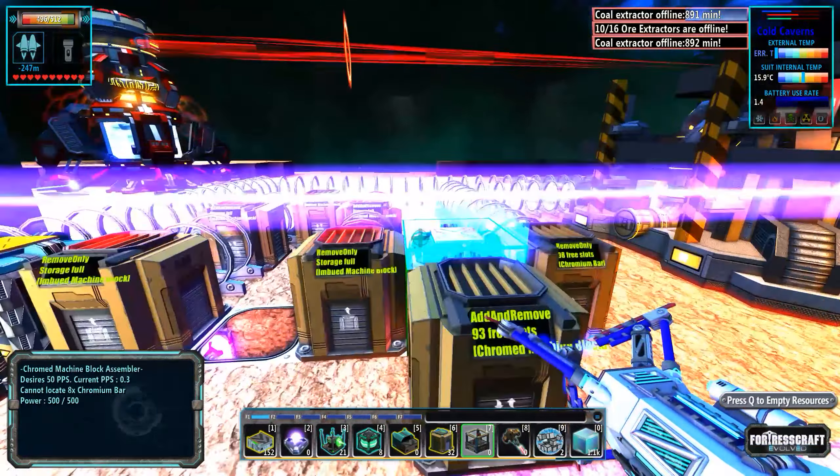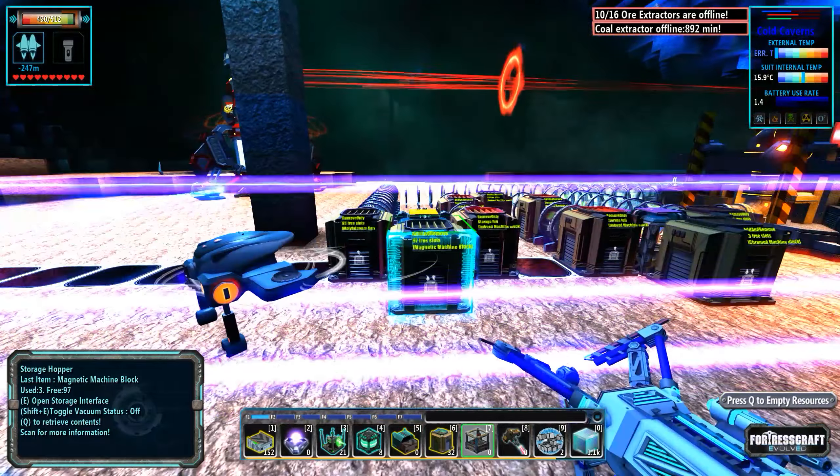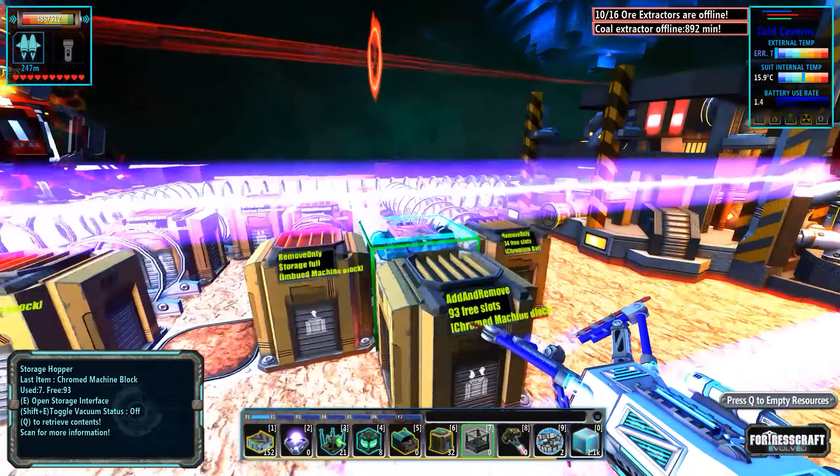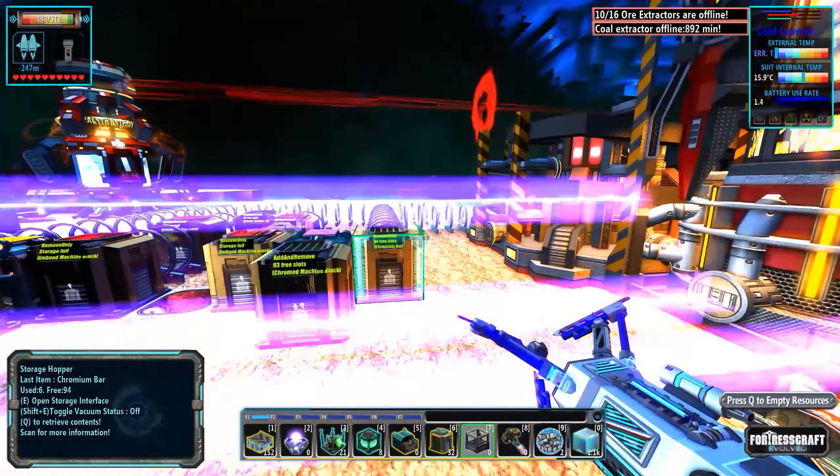Something important to note is that these chrome machine blocks and these magnetic machine blocks are really fast to build — they actually build very, very quickly if the materials are available. So if there's chromium and if there's molybdenum, these build super, super fast. So I'm not really worried about the time required to build these; it's the materials required.